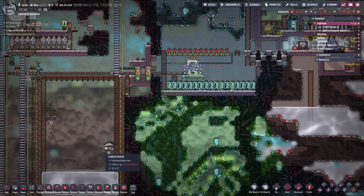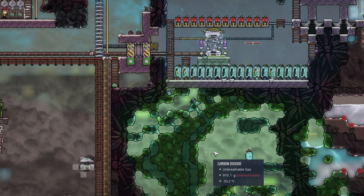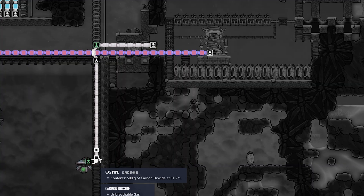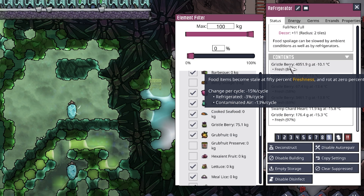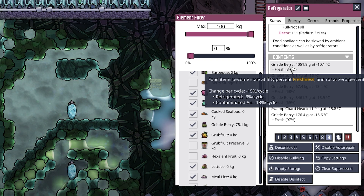Right here on Ingenium, now that everything is finally and completely done, we can select unbreathable gases - carbon dioxide - and let's go. Now we are pumping wonderful carbon dioxide into this area, filling up the entire bottom. At the moment it says refrigerated and contaminated air and whatnot, but we're going to ignore all of that because all of those problems are going to solve themselves very shortly. We will check back in when that has finally happened.